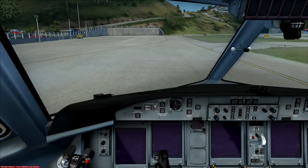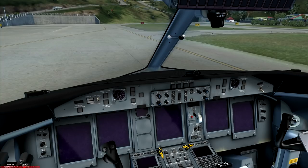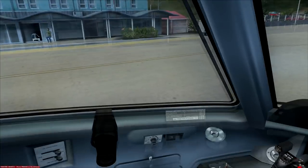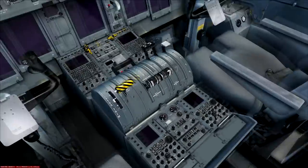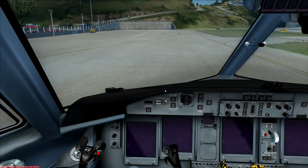It's written by a Dash 8 pilot, which is both good and bad. It's great because it covers everything; it's bad because sometimes he expects you to know stuff that you don't. One cool takeaway from his tutorial is that he details the flows and checklists. For those not familiar: on big commercial aircraft like this, pilots and first officers do flows and checklists. Flows are memorized and typically visual — they follow a pattern.